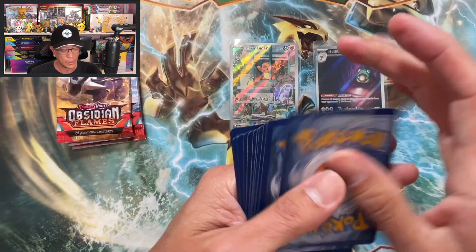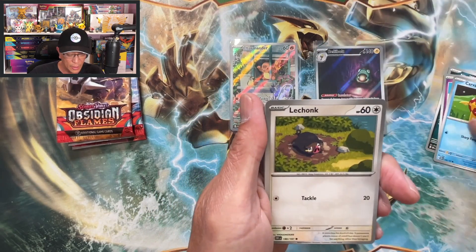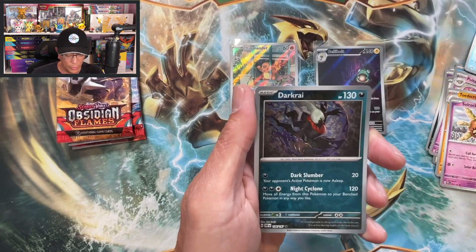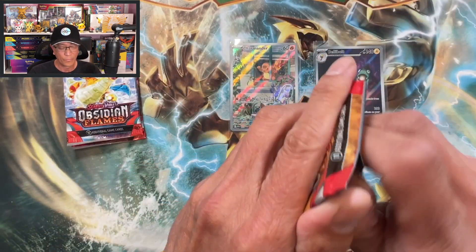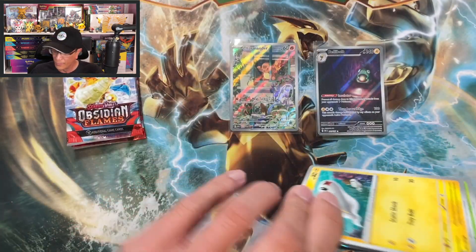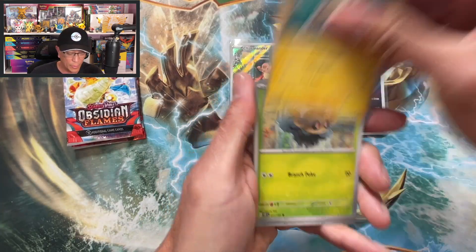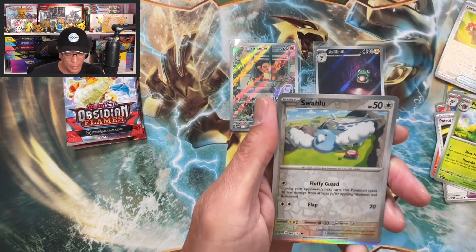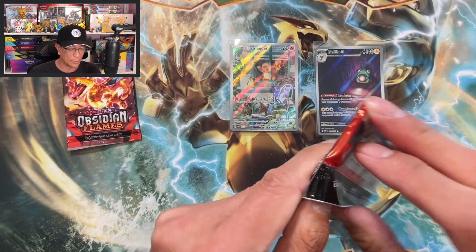Lechonk, Phantump, Toedscool, Solrock, Wiglett reverse, Darkrai reverse. This is just painful guys, this is torture right now. All right, here we go, let's get it — nothing. I'm pretty upset right now guys, pretty upset.